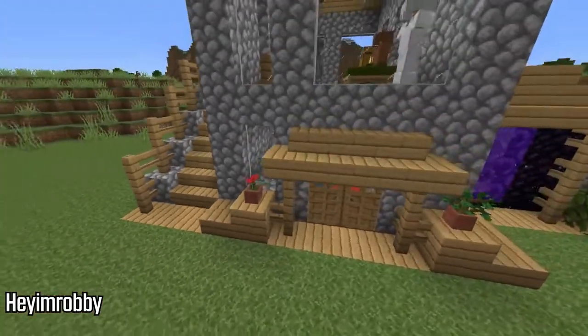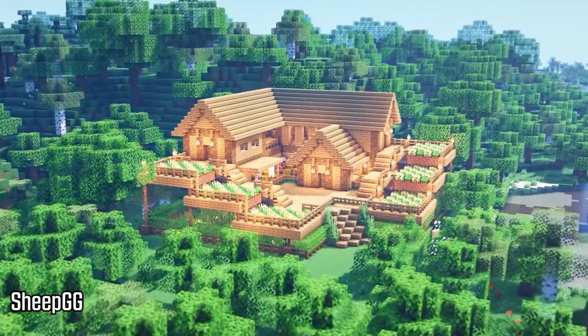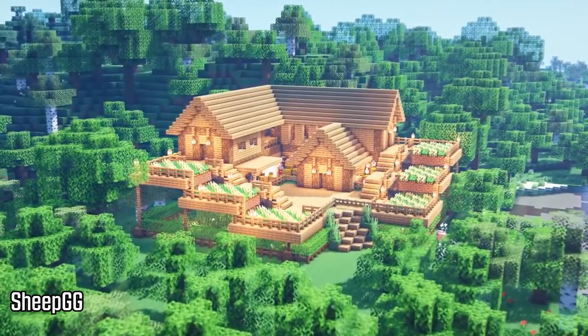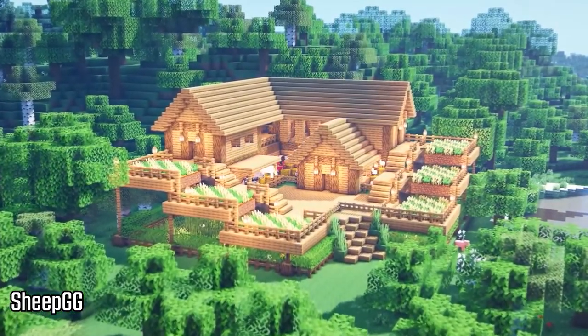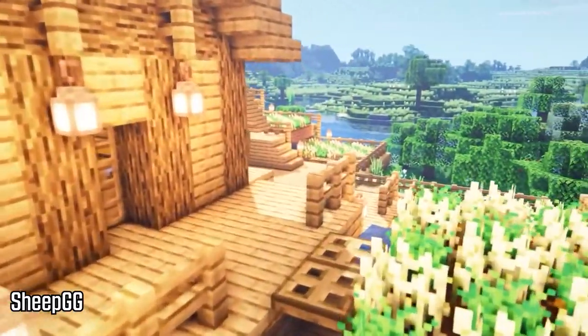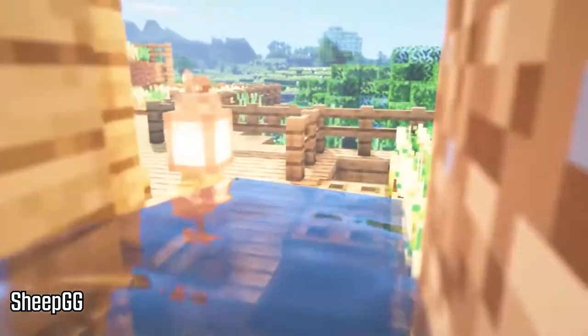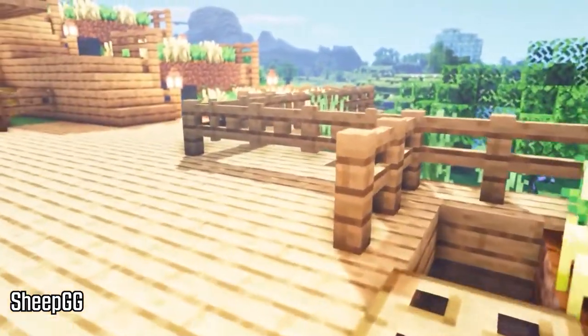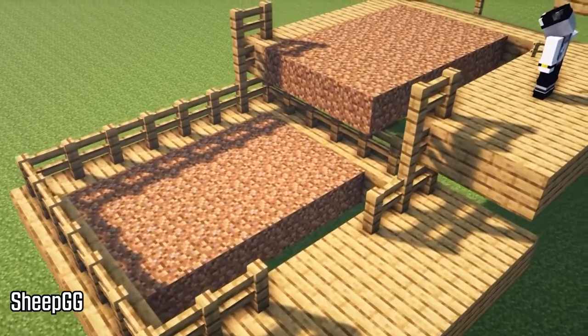The next starter house we have for you today is by a builder named Sheep GG. This one is a bit different — it's not exactly a small starter house but it is a very simple base. A lot of it is just oak logs and then dirt for the farm, so you really don't need that many materials. It's mostly just about chopping down a lot of trees. It's a simple build but it looks very nice and pretty big, so you definitely have a lot of room to grow.